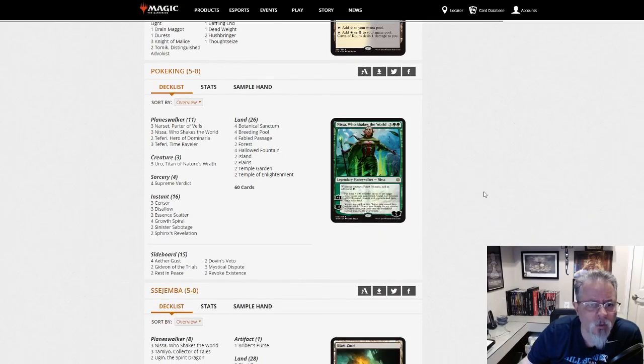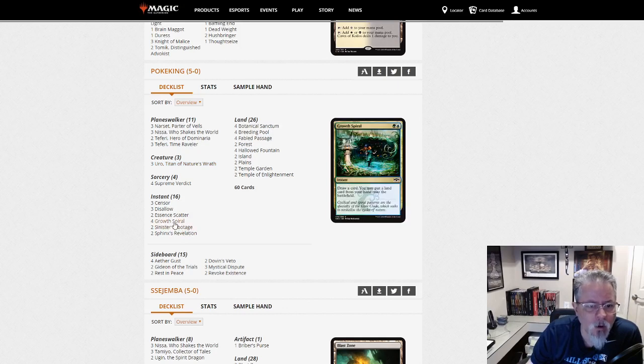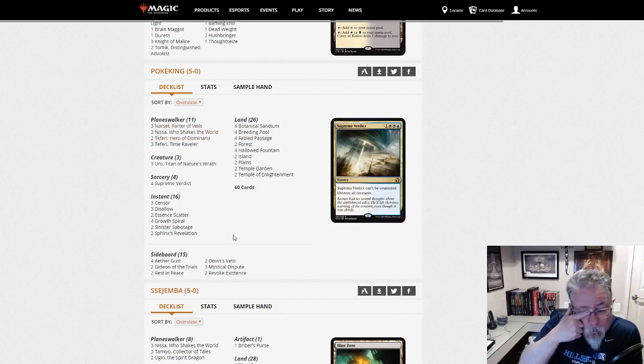Pokey King with a Bant Control deck. Only creatures are three Uros. Four Supreme Verdicts, a bunch of counter and draw, and Planeswalkers. So if you want a little more variance in your Control deck than you get in Blue-White, here's a Bant version.